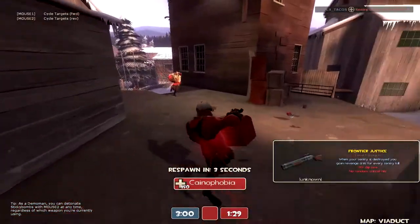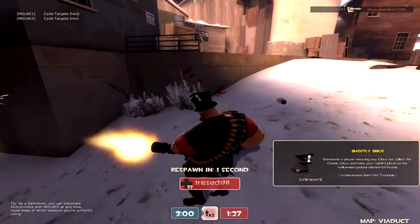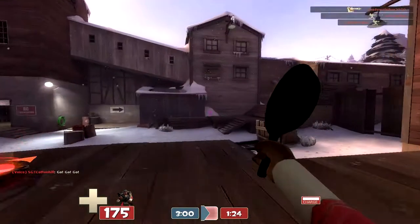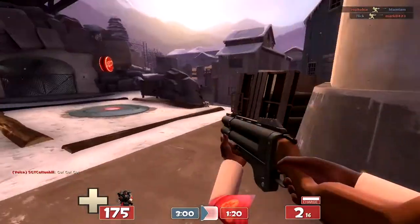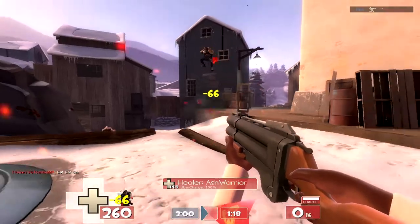There's that spy trying to take on a heavy and a sniper, just frantically trying to backstab. And that's what I mean — the heavy there got caught in the mini sentry's arc and even he got pretty bursted down by the mini sentry damage.